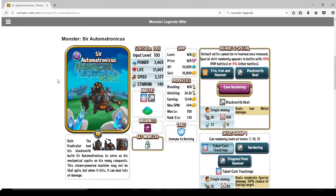Hey guys, it's DivTheAwesome here to give you another Monster Regions Guide, where we're talking about monster's moves, runesets, partners, all that jazz. Today we're talking about Sir Automatronicus, who was the last 72-hour event monster. He's brand new, and I'm going to be talking about how he works today.